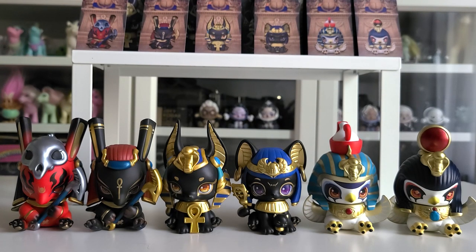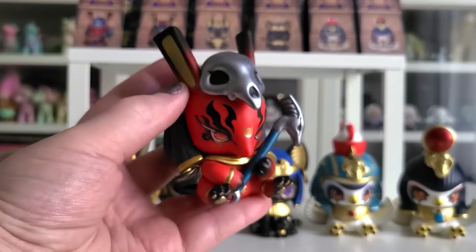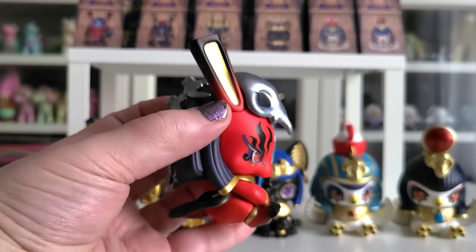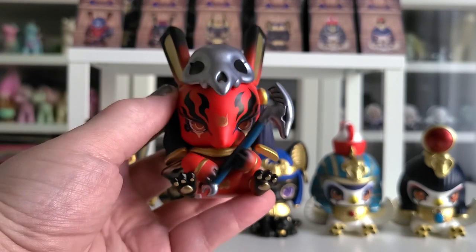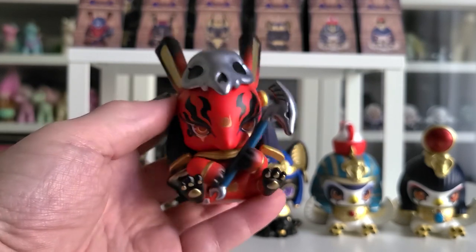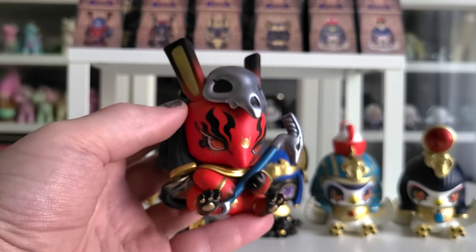Out of all the ones we unboxed today, which is the one you would have been excited to unbox, and out of all the color variations which one would you have liked? Let me know in the comments. The Red Set is really cool and I really enjoy the extra details like the skull head covering, but I'm pretty sad we didn't get one of the white cats because they're really cute. I'm really excited to have these — I really like Egyptian gods, I think this is such a great concept for a blind box, and I'm happy to have them displayed in my house.